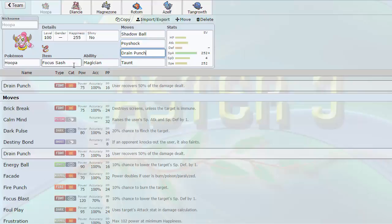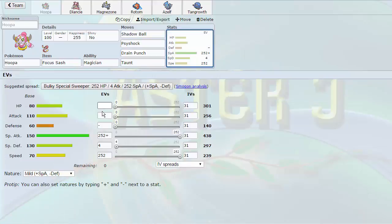The reason I have Drain Punch on here is we have a Focus Sash. Against ABR Stall, which carries Banded Weavile, I want to catch Weavile off guard — let it think it can freely Pursuit Trap me and break my Sash, then surprise with Drain Punch, which also hits T-Tar and Bisharp hard. I lose my Sash but gain the Choice Band. With a Mild nature, we're hitting around 375 Attack, which is quite strong. If I switch into Rocks and want to reset my Sash against Chansey, I Taunt then Drain Punch. If they switch into Weavile freely, they get Drain Punched and destroyed, and I keep my Sash.